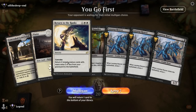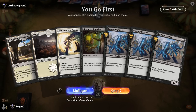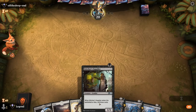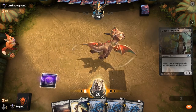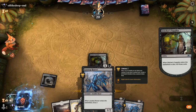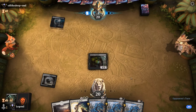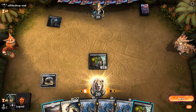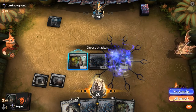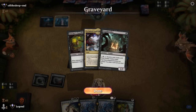Game 3: We're on the play and we've got Return to the Ranks, Supplier, and a couple of Reavers. We do need some help over the top, but if we get lucky with Supplier — especially if the opponent attacks into it to mill more Zombies — we might be okay. Reaver is not amazing in multiples since the Amass doesn't produce additional Zombies, just puts more counters on the existing one. We've got two Zombies already.